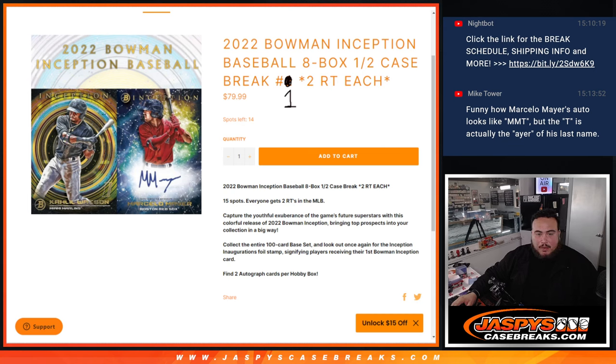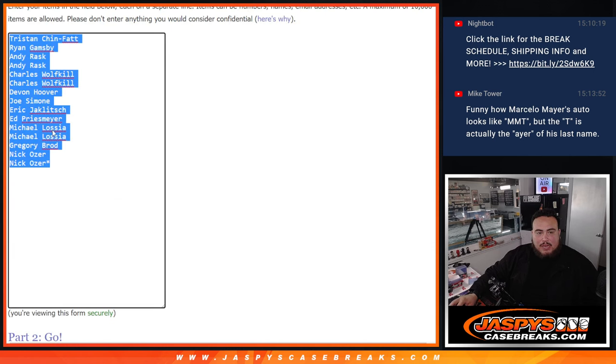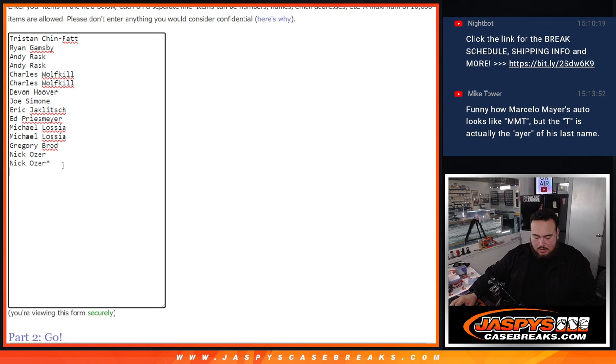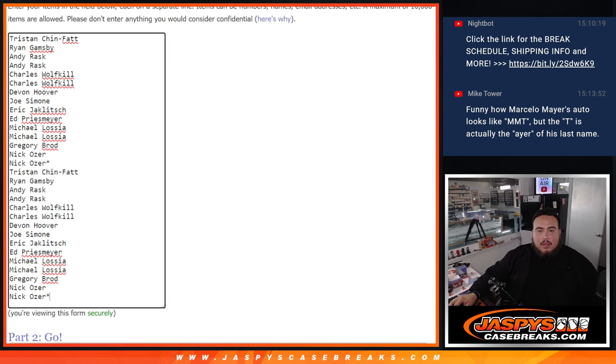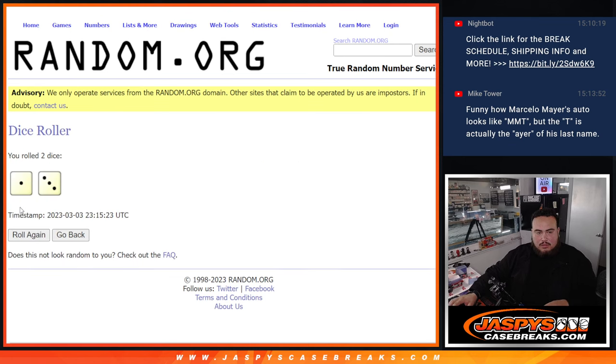You can chase some pretty nice prospects. There are two autographs per hobby box, and like I said it's an eight-box half case so you do get two random teams. Let's double up your guys' names — boom boom — and there's the teams. All teams in, let's roll it.